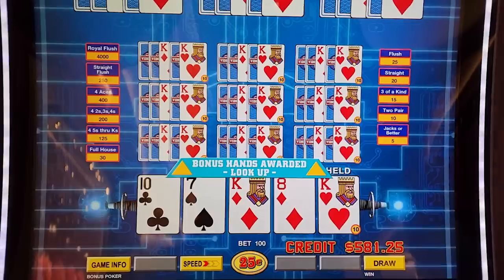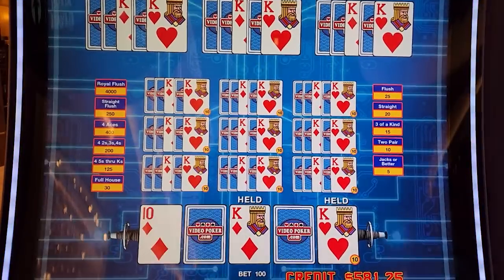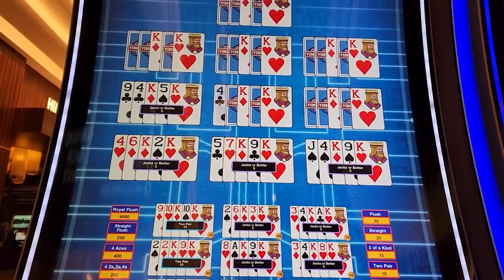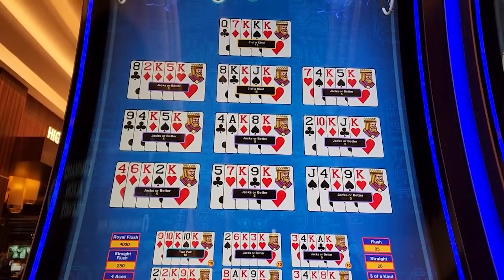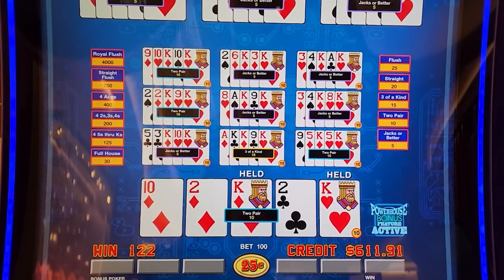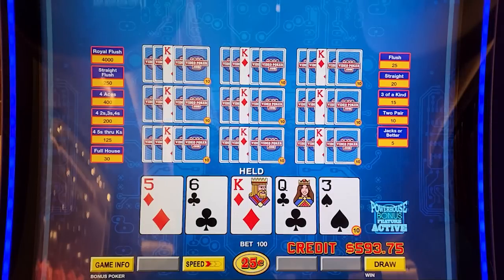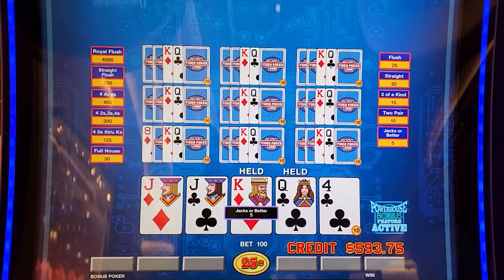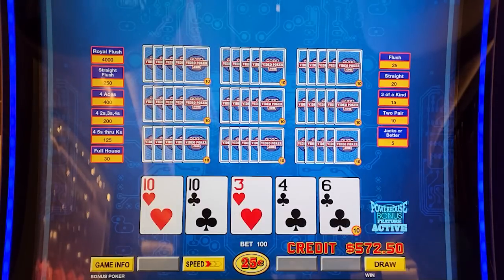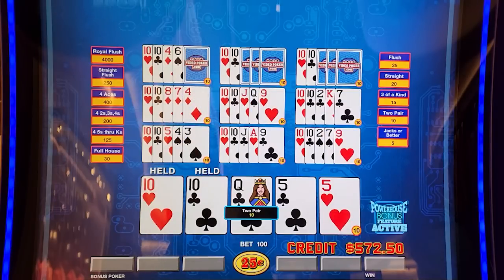So if we get dealt a winner we get 10 extra hands up top. Let's see what we can do here. The absolute worst we'd do is break even, but we've already got improvements so we're going to win something. This is kind of like Extra Draw Frenzy but you get the bonus on any dealt winner.